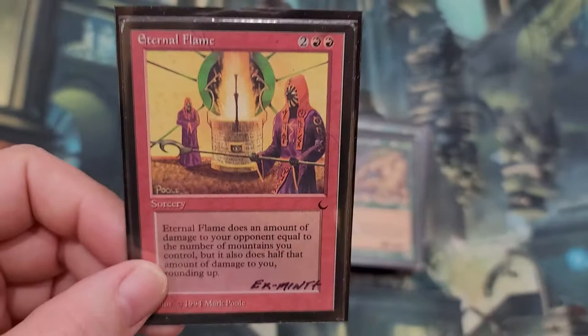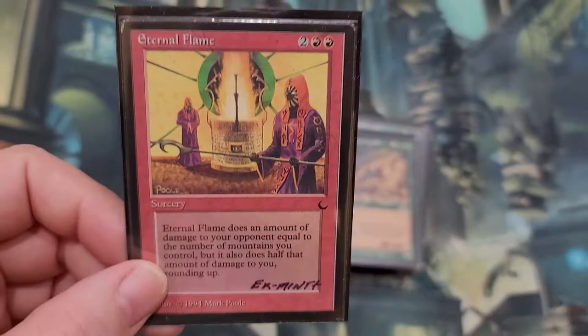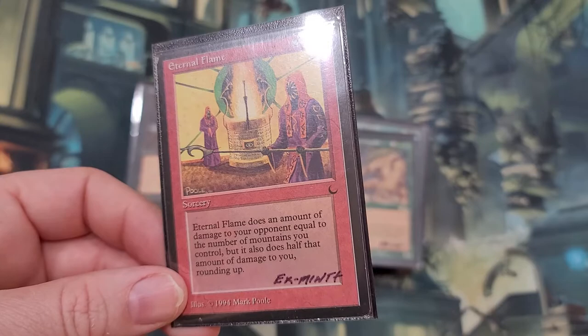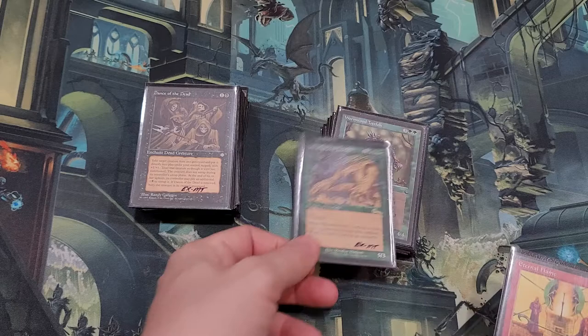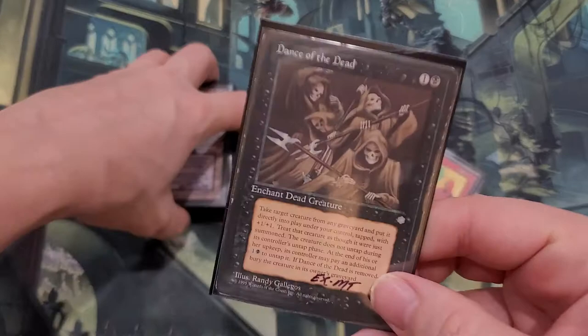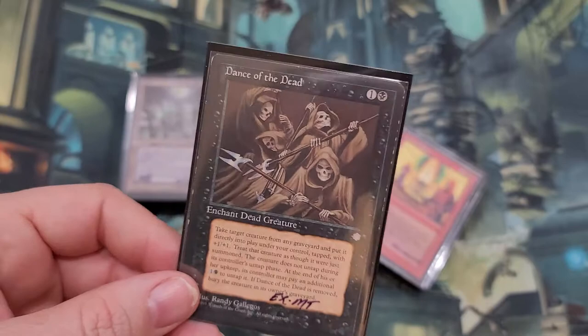Now we're going to go to Eternal Flame. This one is reserve list. It does an amount of damage to your opponents equal to the number of mountains you control, but it also does half that amount of damage to you, rounding up. That's kind of where we're going with that one. Urza's Legacy, Destiny, and Saga — yes, stuff's all stored in my brain but sometimes it takes a minute to dig it back out again. It's like trying to access files from an old hard drive — it goes a little bit slower.